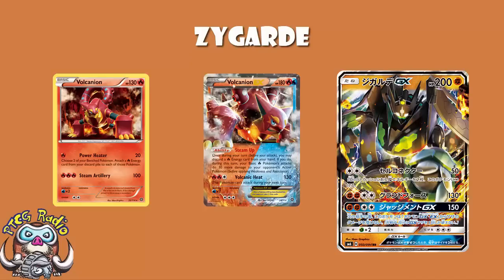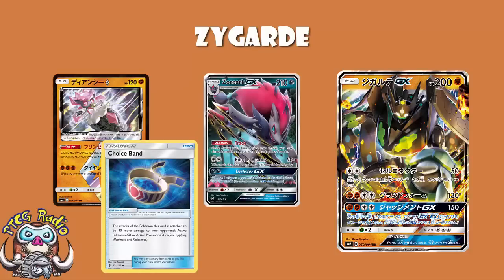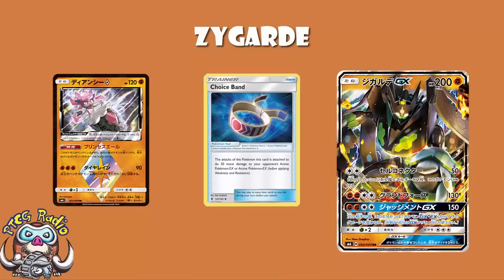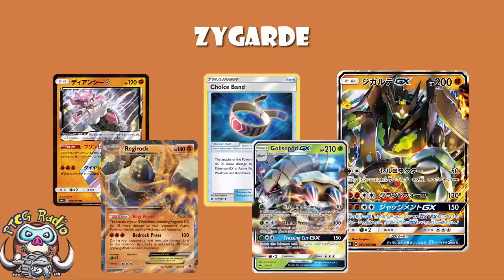With the immunity in place, remember this is a Fighting Pokémon so 150 adds up quickly. Add a Diancie or a Choice Band and you're getting a one-hit KO on Tapu Lele. Add a Choice Band and a Diancie and you're hitting 200 — there's your KO on Lycanroc. Add Choice Band, Diancie, and Regirock — which is not particularly unrealistic — and all of a sudden you've got a KO on Golisopod while getting immunity to a return KO from Golisopod. That is ridiculous.